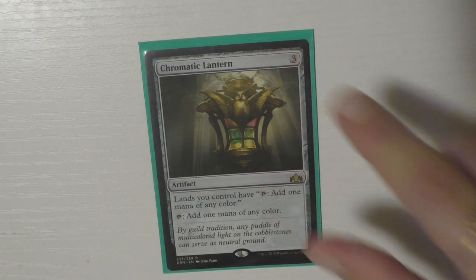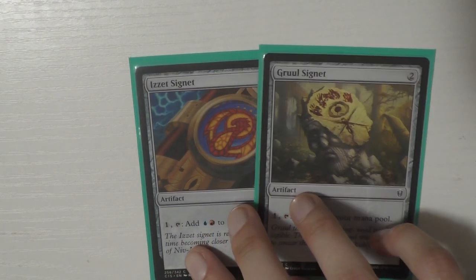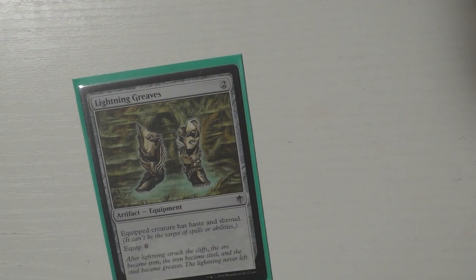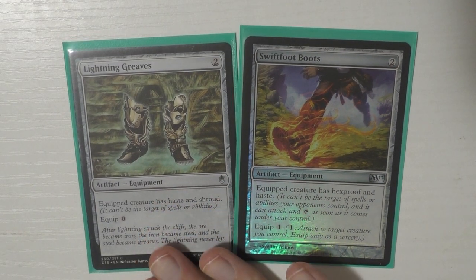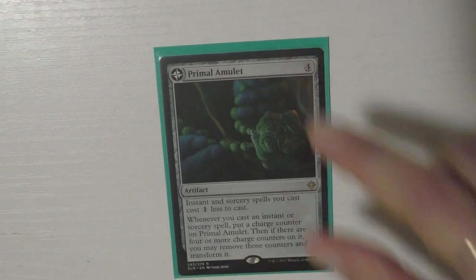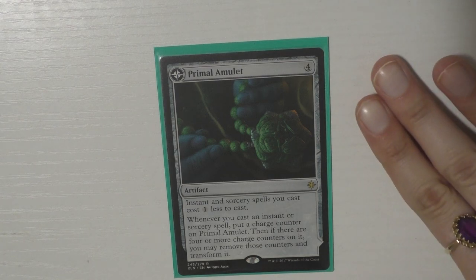Okay, that's it for enchantments. Now let's talk about artifacts — I run 12. The first one is Chromatic Lantern; of course running three colors, we have to run it. Then I run the signets — Izzet Signet and Gruul Signet; I have two out of the three, I think I just didn't have a spare copy of the third. I run Lightning Greaves and similarly Swiftfoot Boots — I really need these to protect Riku.